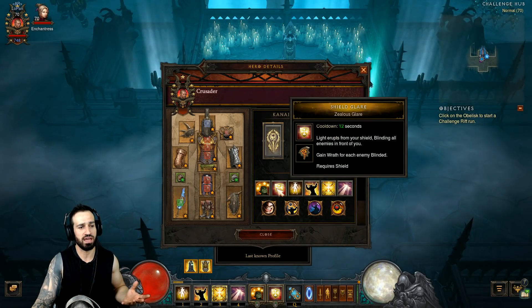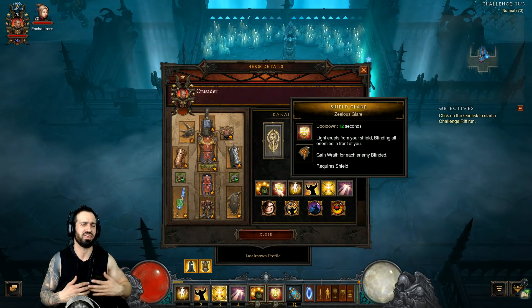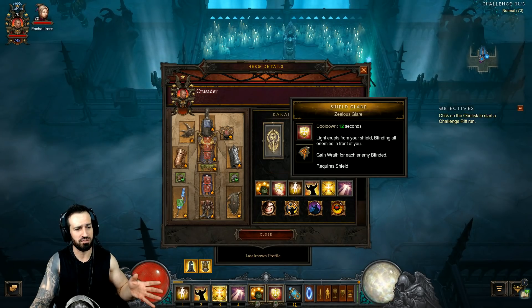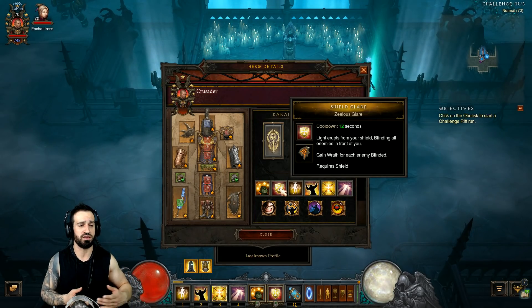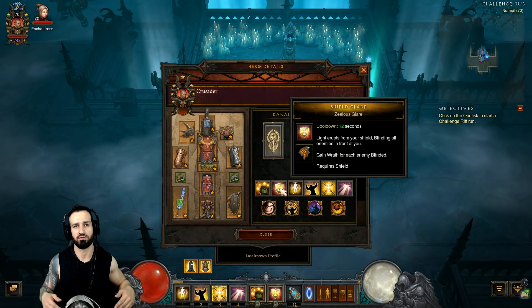Shield Glare has a cooldown of only 12 seconds anyway, so you can regenerate all of your Wrath that way. If it's a little overwhelming and there are too many skills to track, you can pretty much ignore Heaven's Fury since you'll be moving through quickly. If you time your Shield Glare right, even if you are condemning a lot it won't be an issue — you can easily regenerate all your Wrath every 12 seconds.